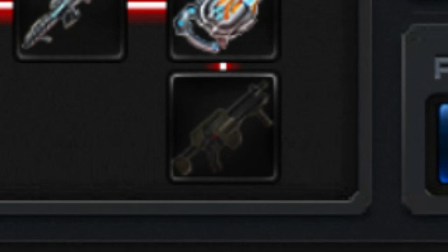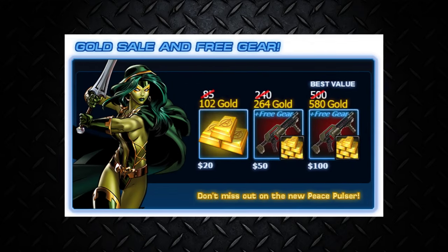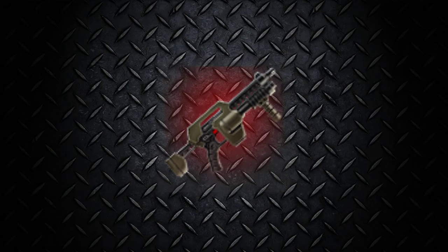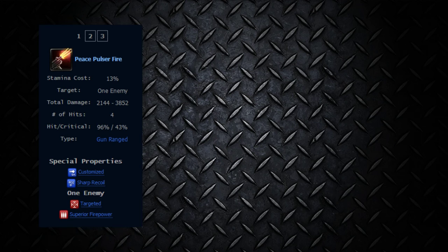You were wondering what to do with your new shiny fifth weapon slot? Well, suddenly there's Gold Sail, and it sails the Peace Pulsar on its first ability. It's a single target attack, and it applies Turreted and Superior Firepower. Pretty nice.